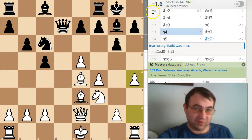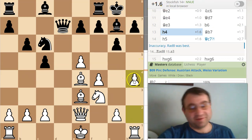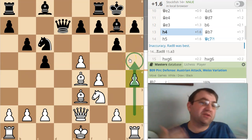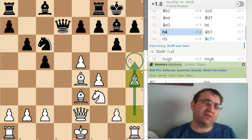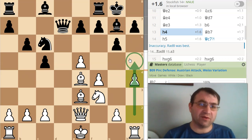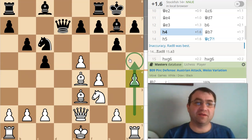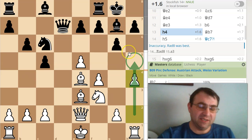So this is already where you can see the computer assessment is climbing. This is essentially a winning attack, and this is all part of my home preparation. I've looked at this on the computer before, so I kind of know that this is supposed to be good and I understand the ideas. I've actually had a few games in this line even in live tournaments years ago, and managed to score early checkmate victories with White using this early attack of h4, h5.